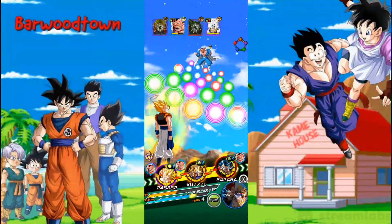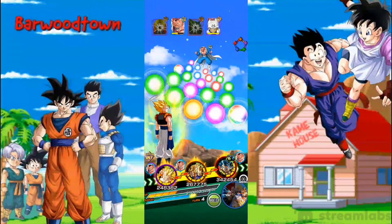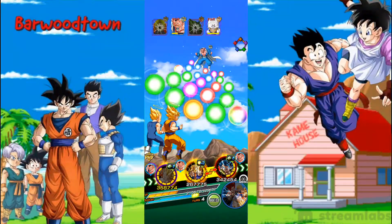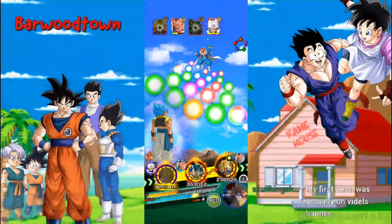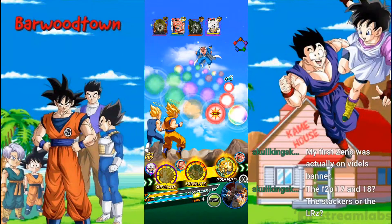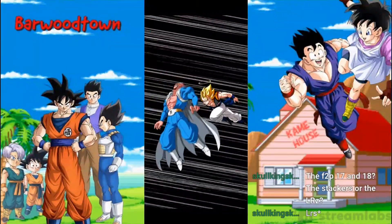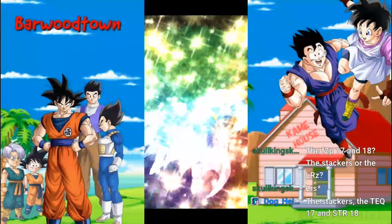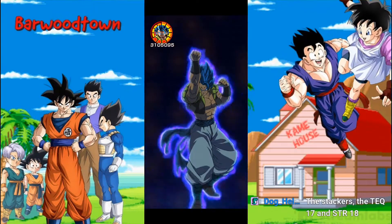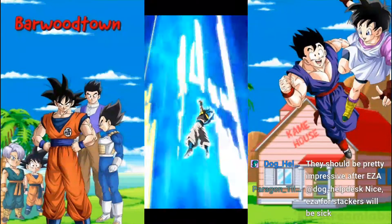Zeno is always... what do you reckon is harder to get, a Zeno or a Weerus? There's easy-A's for the Stackers — TEC-17 and STR-18. Any stacking unit that gets their EZA normally becomes quite good. The Androids team's become a bit stale — it needs a lot of buffs to become useful again. They haven't really done any improvements on it for ages, other than maybe the Super 17 LR. Those Stackers would be really good after EZA — it's a good buff for the team.